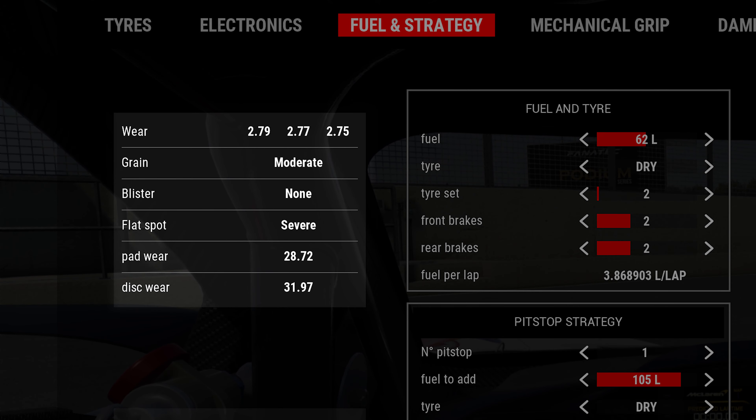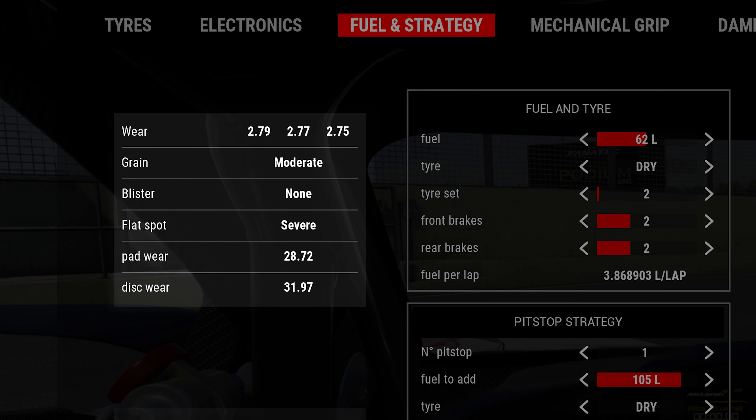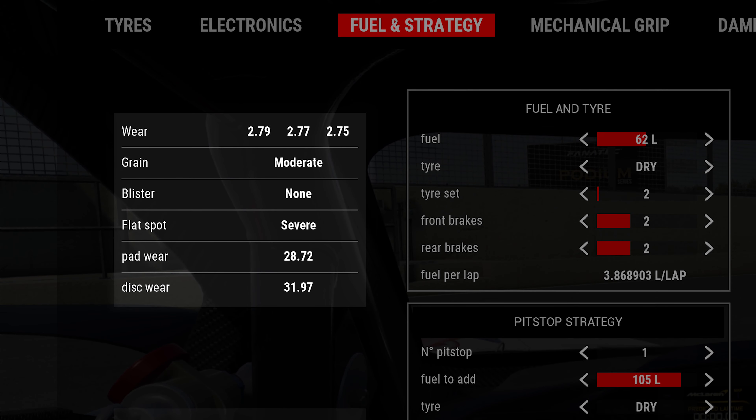Much like in the main tire section of the setup menu, wear signifies the amount of tire wear on the currently selected tire set, measured in millimeters. The only difference here is that the depth is shown to an extra decimal place, giving you a more accurate reading. 3.00 means your tires are brand new, 1.50 means they're ready to go in the bin, and somewhere in the middle is where they begin to lose their performance. Next up we have grain, blister and flat spot.